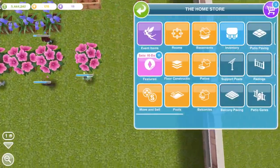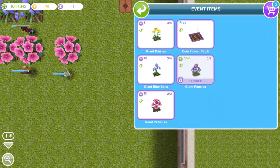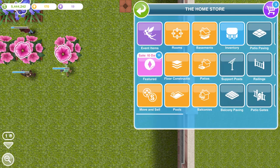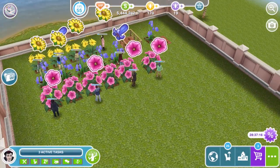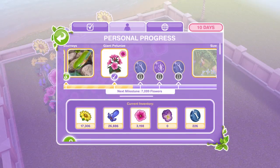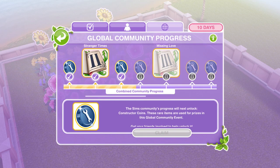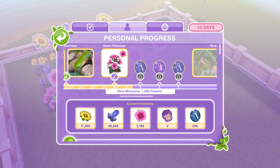So if you go into your home store and into the event items, you can see that you can only get four daisies, four bluebells, three petunias, and two pansies. That obviously means that you can't collect that many flowers, and you need an incredible amount of flowers for this event to unlock the various different things for your personal progress and also for the community progress.